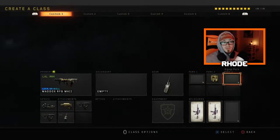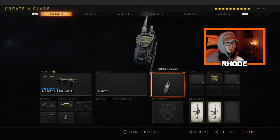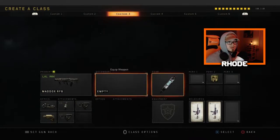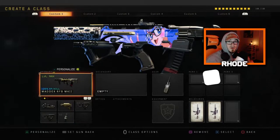This is the class setup I run 99% of the time. I've never ran Ghost — I don't know what's in the other perks to be honest without looking. I know Ghost is one of them, but I never ran it. This is the only class setup I run. Same thing for this setup as well, just separate Stim Shot — this is my solid class setup.